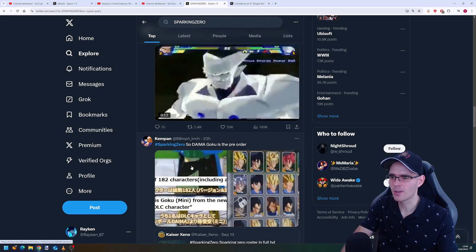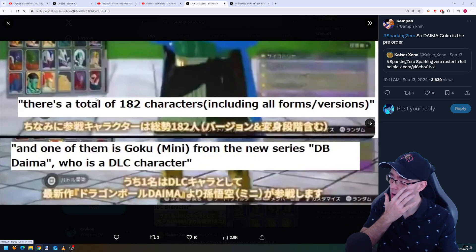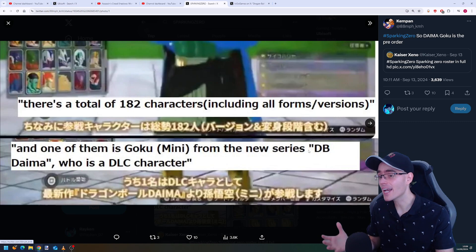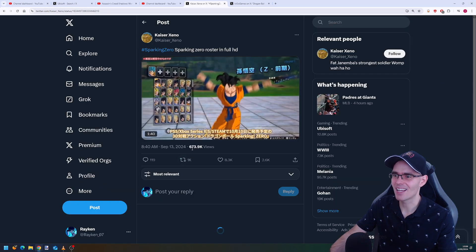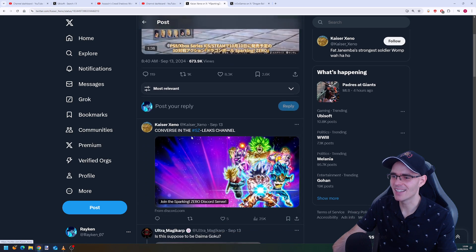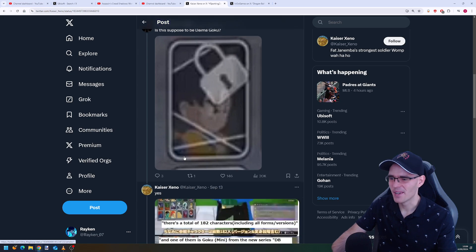So to confirm: Daima Goku is the pre-order character. There's a total of 182 characters including all forms and versions, and one of them is Goku Mini from the new series Dragon Ball Daima, who is a DLC pre-order character. That's your confirmation — it's exactly what's happening.